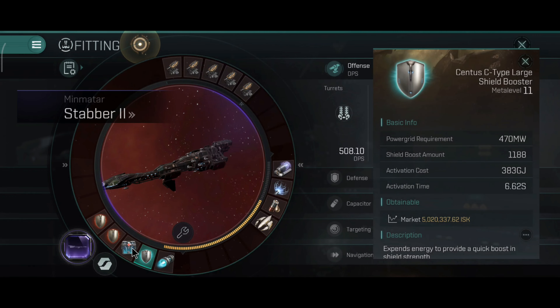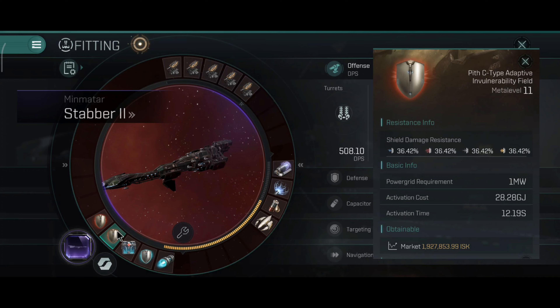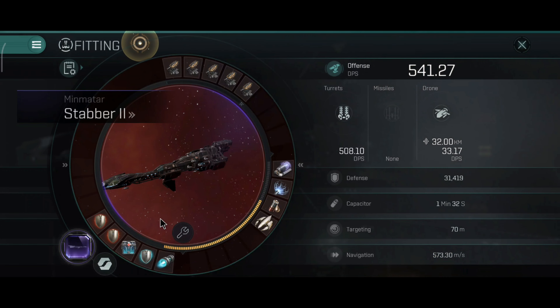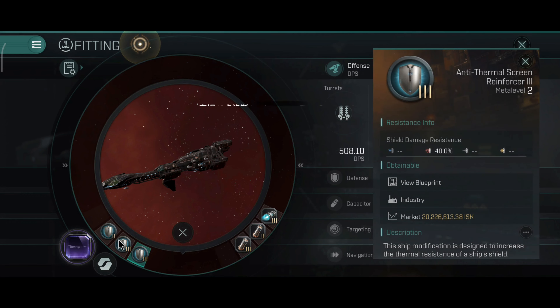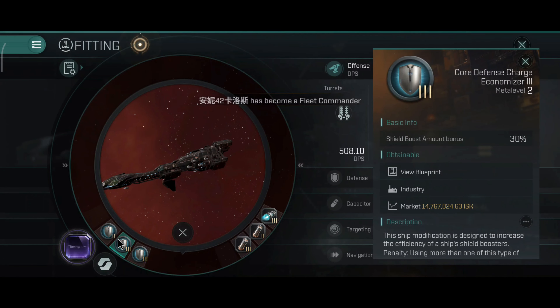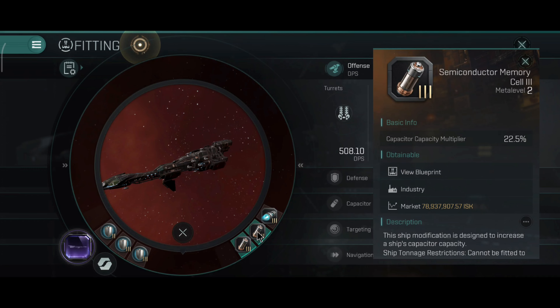Afterburner, one large shield booster, damage control, and dual adaptive invulnerability fields. Overall this is a tank build — a brawling tank build that should last for a very long time. As for the rigs, I have tank rigs: anti-thermal screen reinforcer, core defense charge, and anti-EM reinforcer — basically improved resistances and shield booster performance.